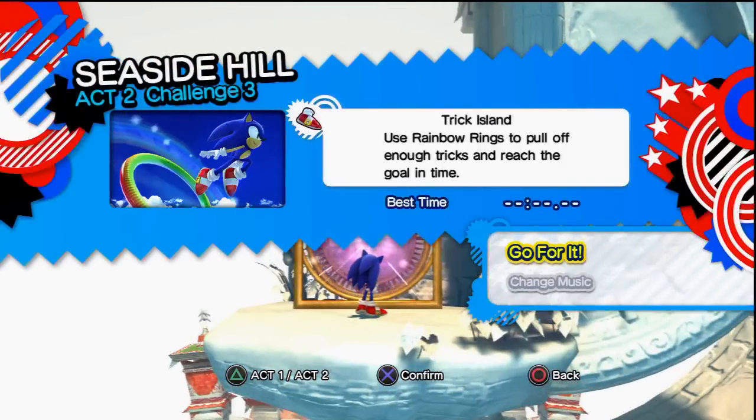This is Trick Island. Now like Speed Highway, out of the 10 challenges of Seaside Hill, there aren't any skills you can obtain, so I'm recommending these stages just because of how fun they were to play through. If you don't like this stage, then I recommend Act 2, Challenge 2, or Act 2, Challenge 5.